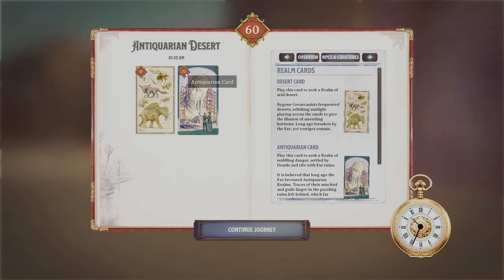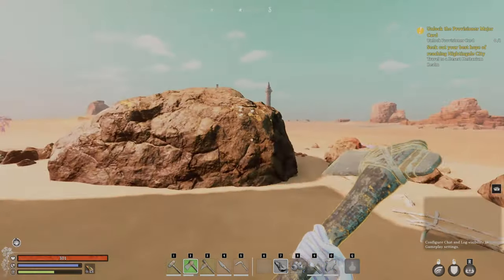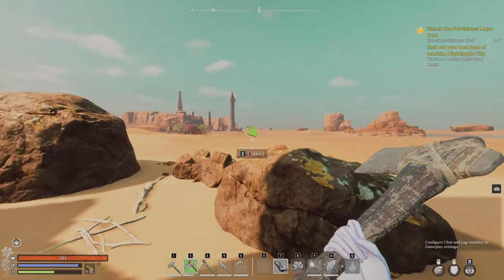Antiquarian adds 20 levels, Desert adds zero, and then Hardcore adds 40 levels. I think Hard adds 20 levels and Normal adds no levels. I'm not sure about Easy — Easy probably makes it 20 levels less. So here you can see I'm in the Antiquarian Desert.